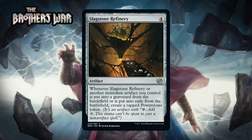Next up it's Slag Stone Refinery, which for four generic is an uncommon artifact. When it or another non-token artifact you control is put into the graveyard or exile from the battlefield, create a tapped Power Stone token. Even in a set with a sacrifice theme in black-red, this doesn't feel very good. Four mana is a ton for something that won't do much for at least a turn. You can't use it with Power Stones since it says non-token artifacts, so you can't create a chain like with Oni Cult Anvil. I'm not sure the value is enough. I'm rating this a D.